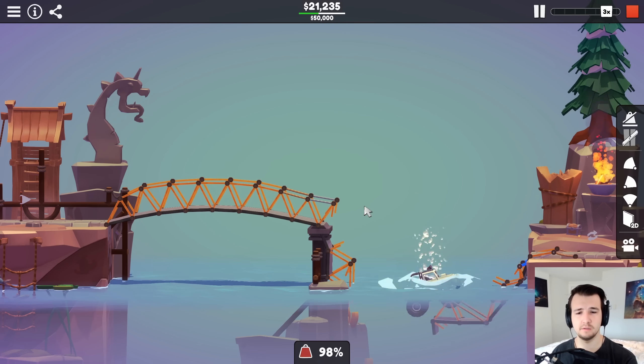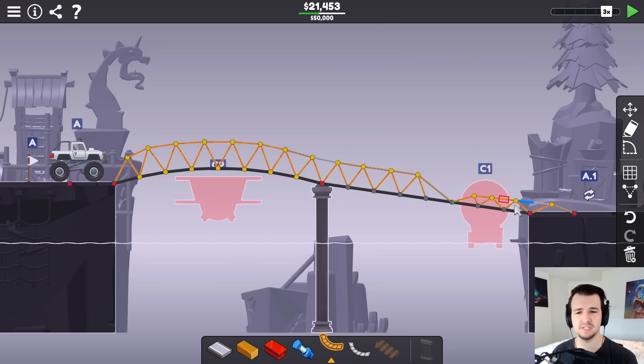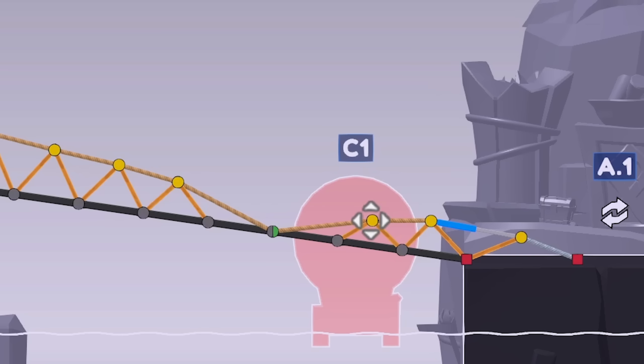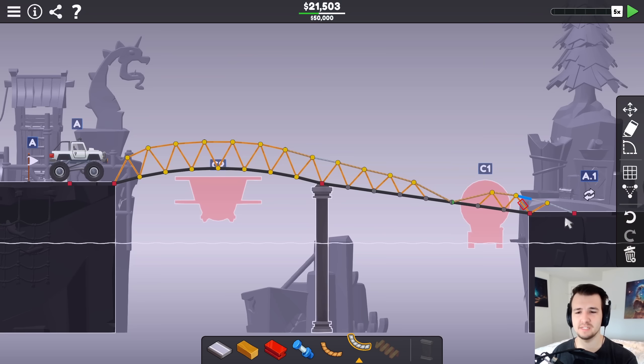I'm gonna make all these ropes on top just for better tension abilities. And now the right side's having issues — this is also under tension, so that could be fixed. Now that's a lot of rope on my bridge here. Let me try something where I just raise these higher. That might make the difference. It doesn't.